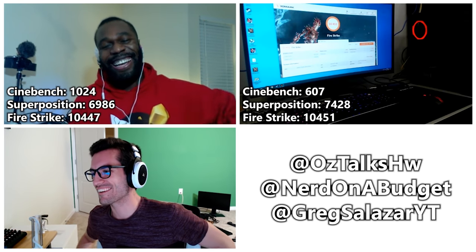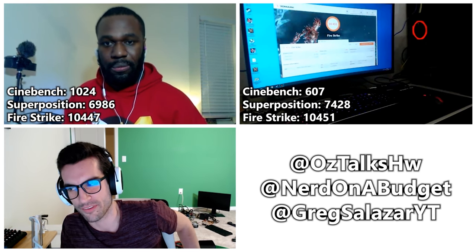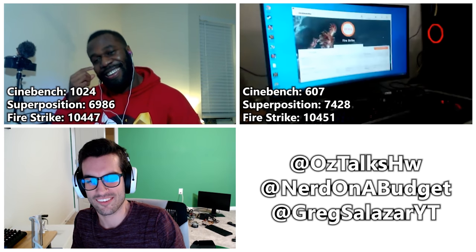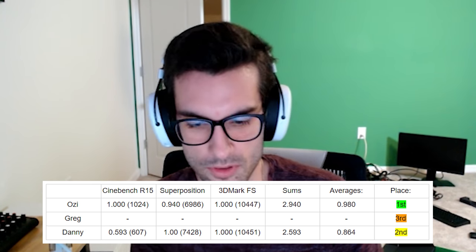Mathematically, those two Fire Strike scores are so close that dividing one by the other gives 0.9996 — essentially tied at 1.0. Danny technically won two of the three sub-competitions. Accounting for all three tests, Danny's aggregate is 2.593 out of 3, working out to approximately 0.864 — equivalent to an 86. It's like having three midterms where bombing one gets averaged out by the other two.